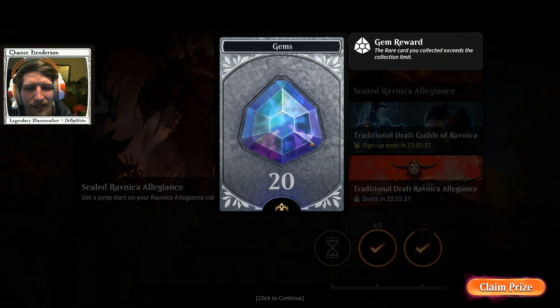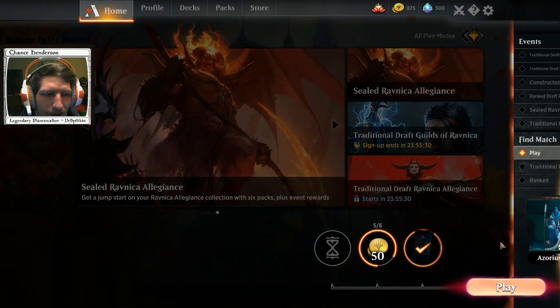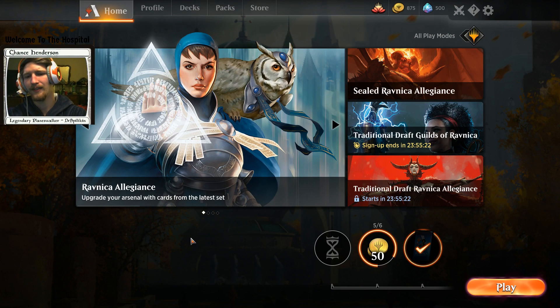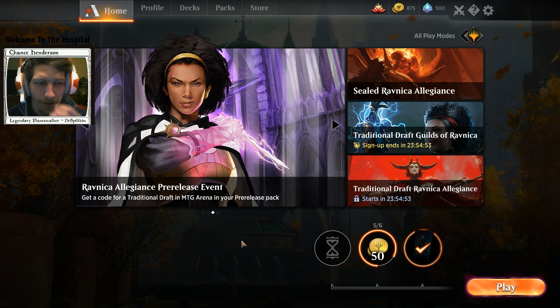He conceded! We managed to pick up three victories with our Azorius Petitioners mill deck. Our quest reward was something we already had but we get 20 gems, up to 550. I didn't expect the jank deck to ever work out - the fact that I got it day one of Ravnica Allegiance and made it work, I'm super happy and excited about those results.